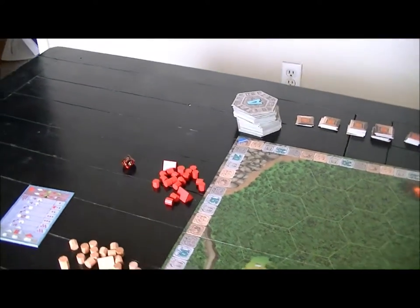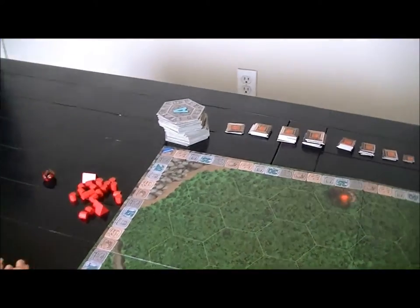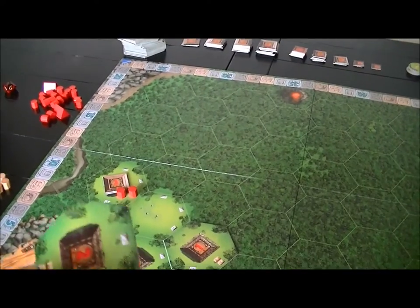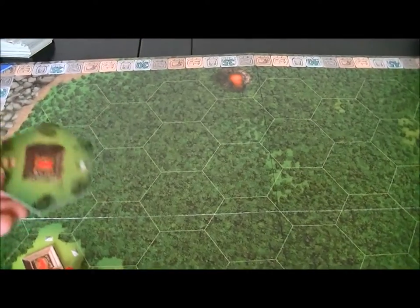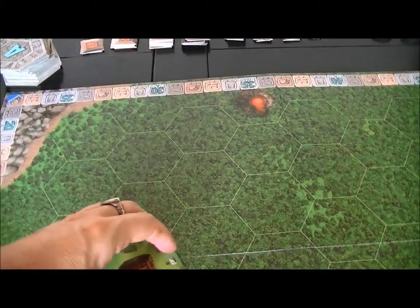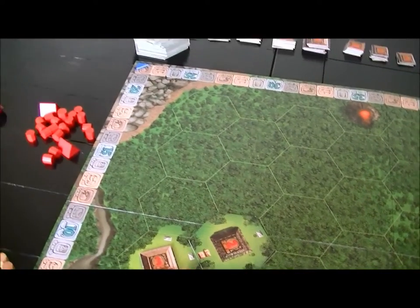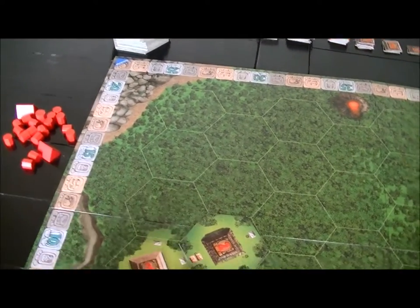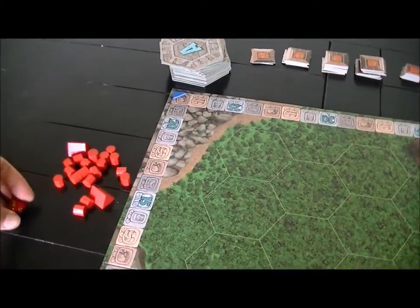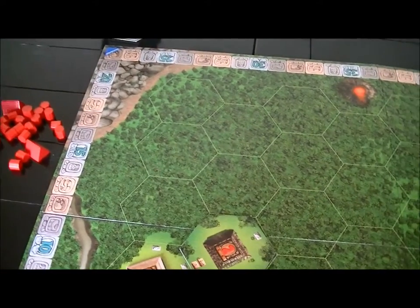Now I go to the white player. I go to player two and pull one out — he's gotten a better pyramid and is going to want to place that. He's going to throw it like this, making it harder for the red player to cross across — it's going to be three movement for him to cross. I'll spend two quick movement points dropping those there, then two more to move.